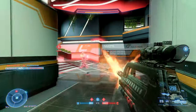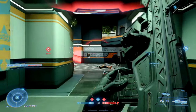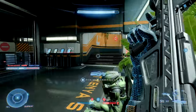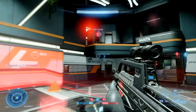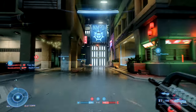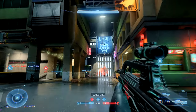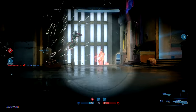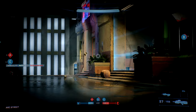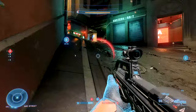Once you get popped out of scope at longer range, you can try to re-engage with a couple of hip shots or scope back in — but depending on the weapon the other person has, that may not be the smartest idea. Or you can choose to disengage entirely and re-engage from a different location, especially if you've lost the advantage of range and surprise.